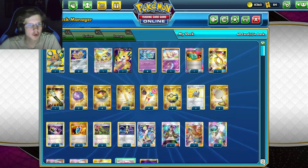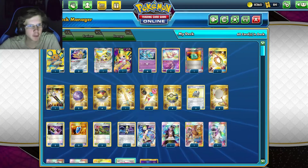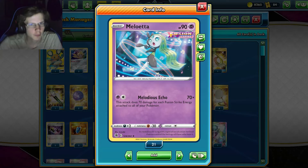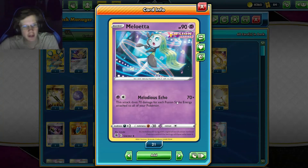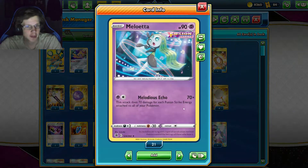Yo, what's up guys, Keldeezer here back with another Pokemon Expanded Deck video today. We're taking a look at Meloetta from the new set, Fusion Strike. So basically, it does 70 times damage for each Fusion Strike energy attached to all your Pokemon. With 4 energy, that would be 280 damage.